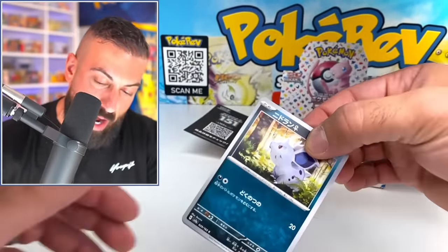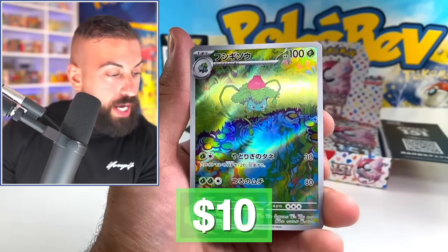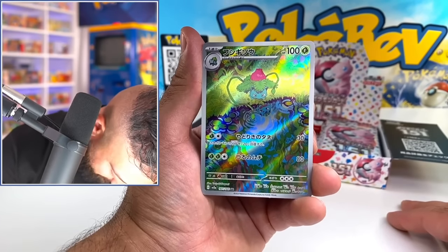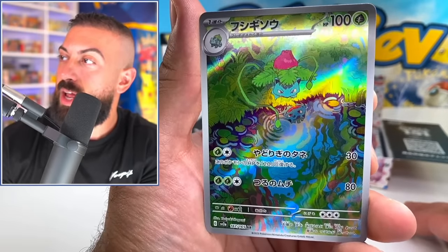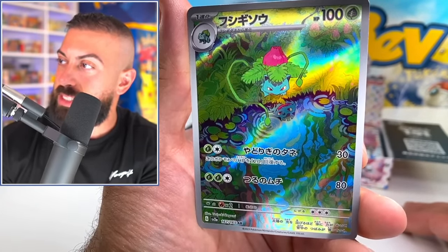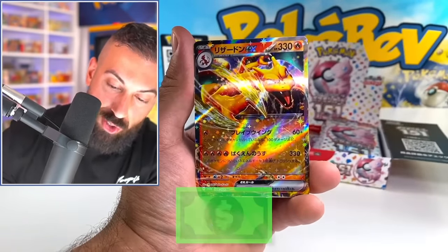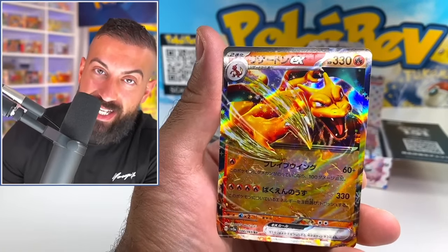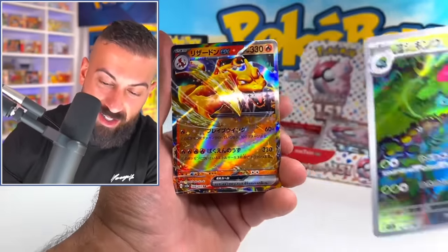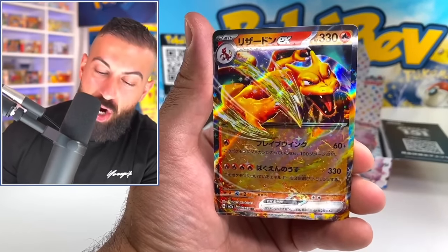Give me a secret art rare on the second box, please. I feel like those are probably about one in two boxes. Can we just take a minute to appreciate this set — that is just incredible. Ivysaur looking at itself in the pond, and right behind it is the King himself. Insane EX. Oh my God. That's the best pack so far today. Ivysaur art rare, Charizard EX, Persian, and a Venomoth.